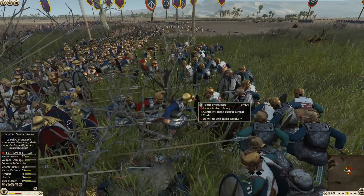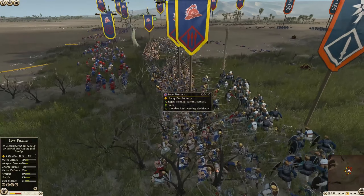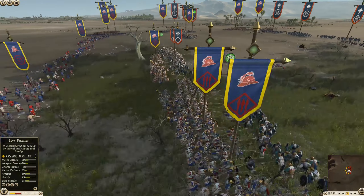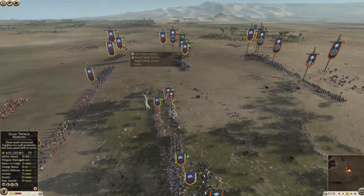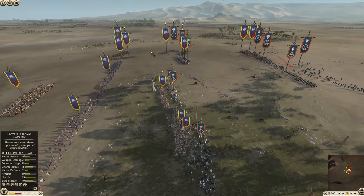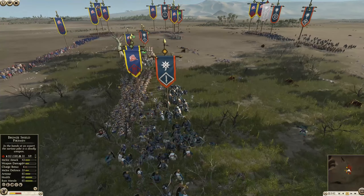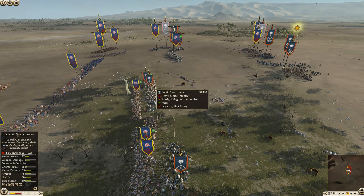Pontus's infantry is going to be in a rough spot. What is happening here - Scale Thorax Hoplites mixed with a Levy Pike unit. I saw a whole line of Scale Thorax Hoplites but did not know there were some Levy Pikes mixed in - there were two of them. That's an interesting call because it does help thwart an enemy from punching through the middle of a line too quickly. I hadn't noticed that earlier; that was bad scouting on my part.